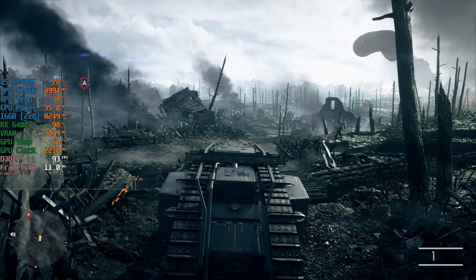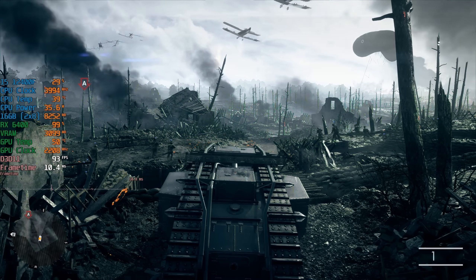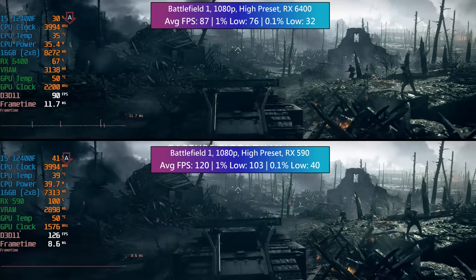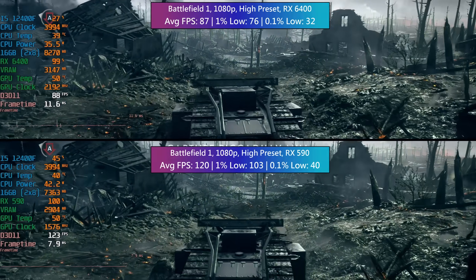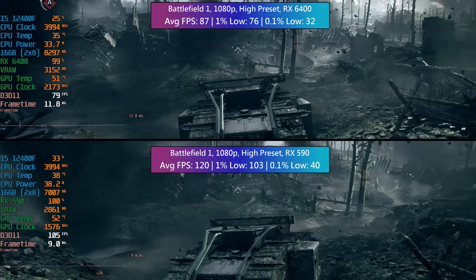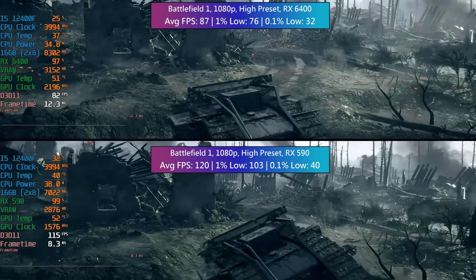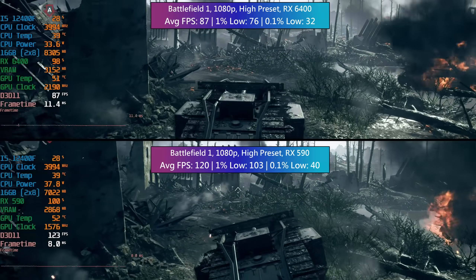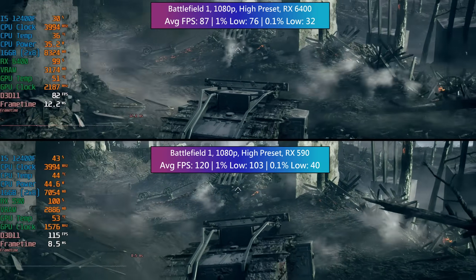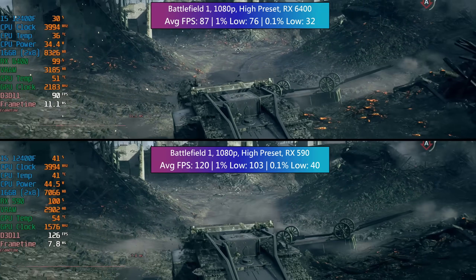Here we go then — it's old vs new, performance segment vs low end, high vs low power. I started with a couple of older games, the first one being Battlefield 1. For a fairer comparison I played through the opening 5 minutes of the single player campaign mission, as multiplayer gameplay would be too varied and there is no built-in benchmark tool. The victor is probably obvious — cough cough, RX 590 — but because these two cards are so close in price, albeit new compared to used, I thought it was worth seeing how far your money goes.